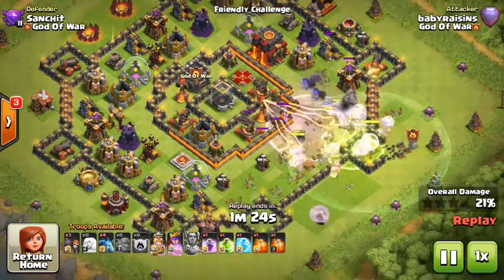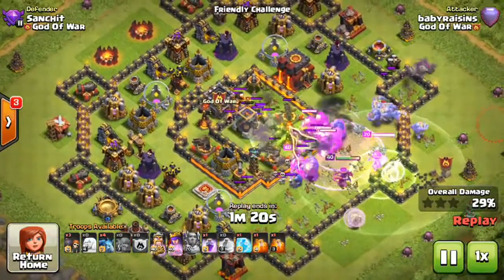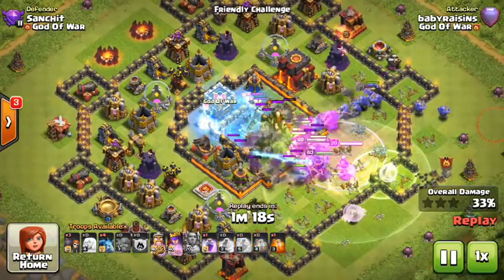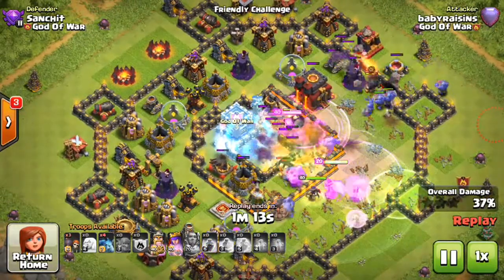Here goes the strategy: two healers on the ballers and some of the healers on the Queen. Here goes the mass baller attack — a massive wave of ballers coming and destroying all the base.